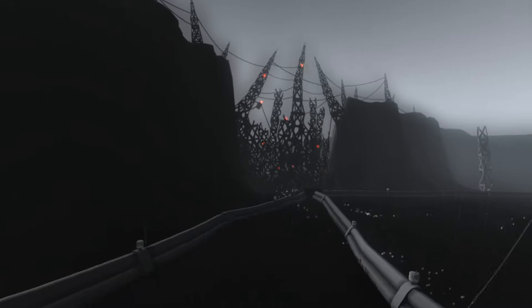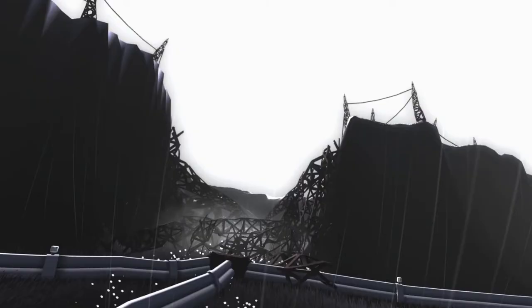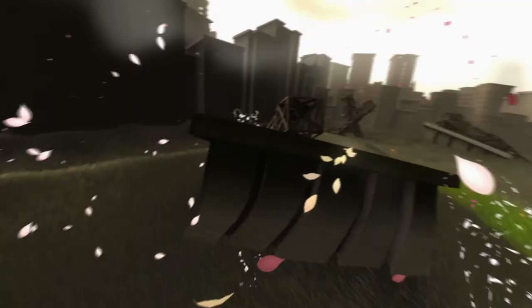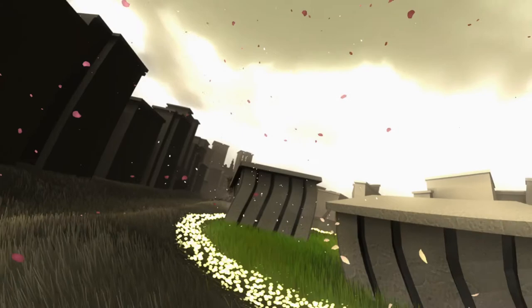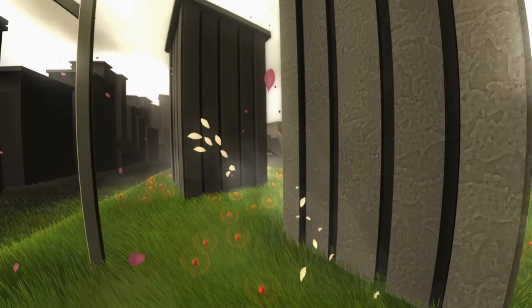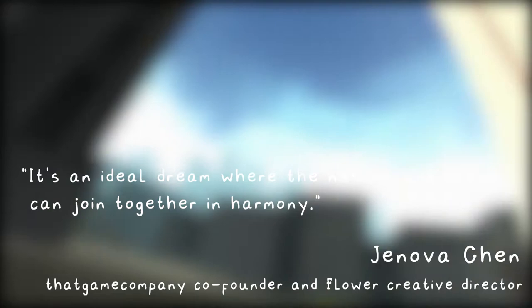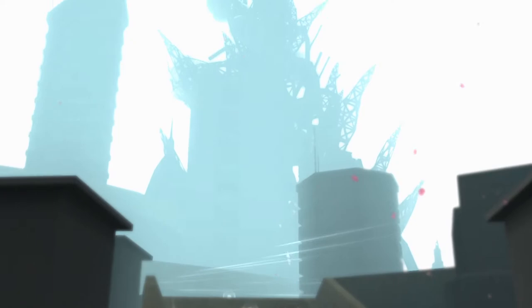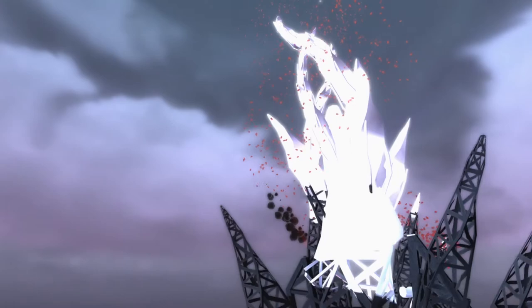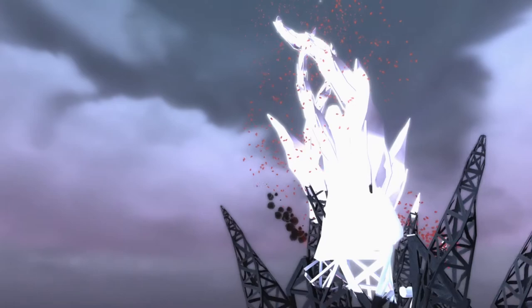After a morose fifth level where you discover that you can make the rusty metal pylons vanish to restore the vegetation and equipment around, the final act begins. Your petals bring the whole city back to life, making buildings emerge from the ground, bringing back the colors, and creating a magnificent neighborhood where the city and nature peacefully coexist. And that's what Flower wants to convey — it's an ideal dream where nature and urban can join together in harmony, as Jenova Chen said in an interview. Flower aims to make you feel the calm feeling of being in a large flower field and the spectacular view of a lush landscape. In the last level, you break the contrast that was established earlier in the game and reunite the city with its colors. Nature and urban are no longer opposite notions — they become complementary to one another.